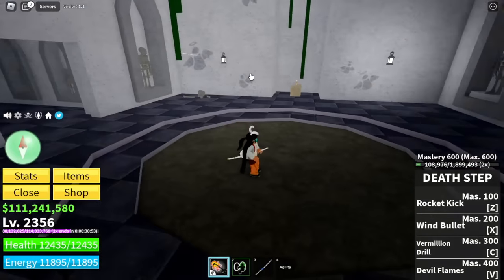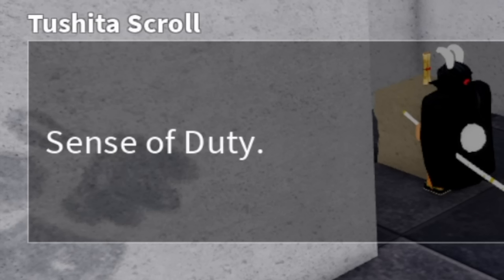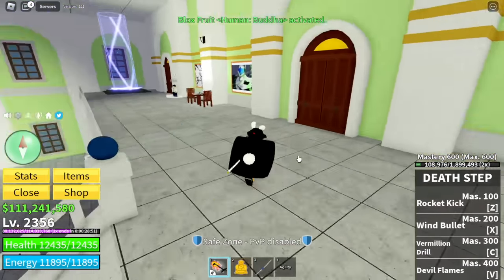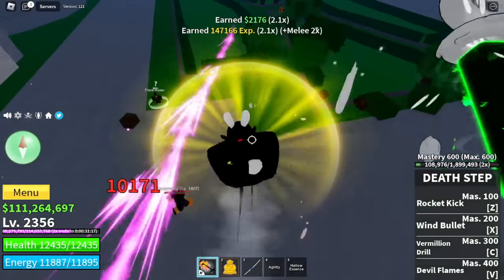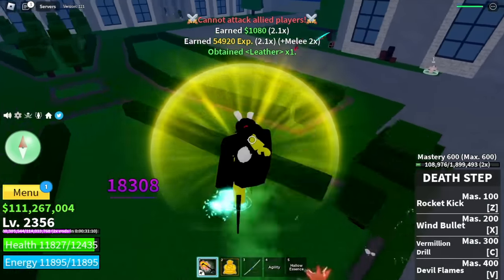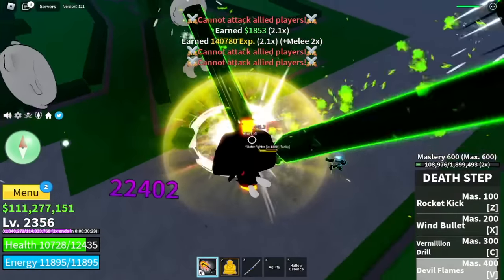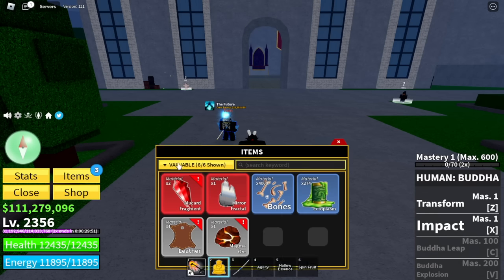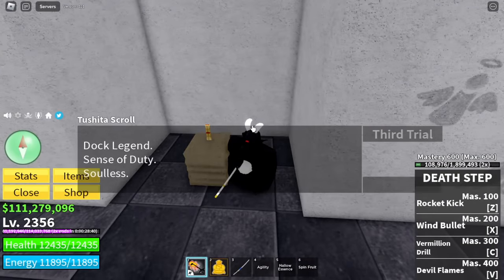After that, go back to the door and talk to the Tushita scroll — you're done with the first quest. Second trial is the Sense of Duty. This is really easy. You just need to do a pirate raid. A pirate raid appears and happens at the Castle on the Sea, so make sure to defeat the pirates. Ask your friend to last hit the last pirate — I don't know if that's necessary. After defeating all the pirates with my friends, we got another Alucard Fragment.